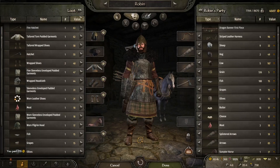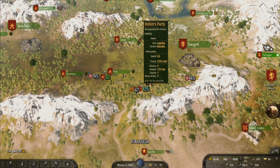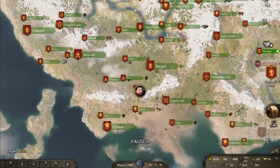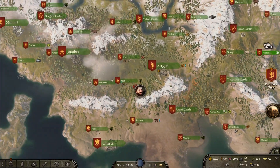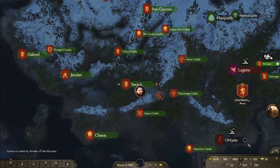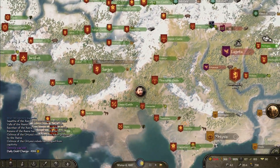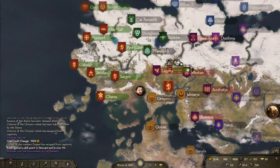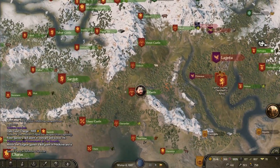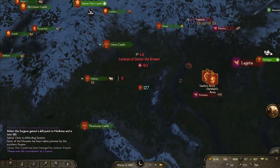Now we have all crossbowmen. A few bits of loot here and there. We've got 40 days until we've run out of money, and that's not even if we go to war again. We've got 112 ranged units. I am going to need more cavalry, more horse cavalry, so I might need to go over to the Khuzaits and pick them up. Those are rebels but that's not ours — it was Aserai. Why did they give up on attacking Legata? We could've got that.